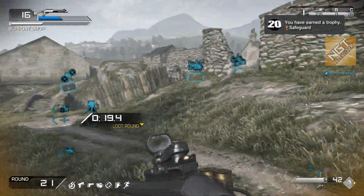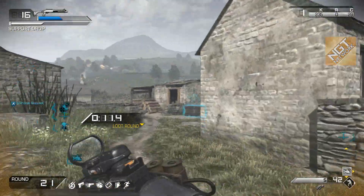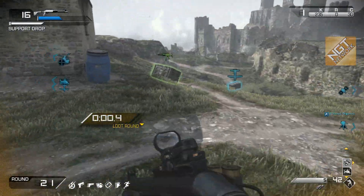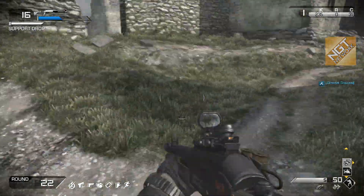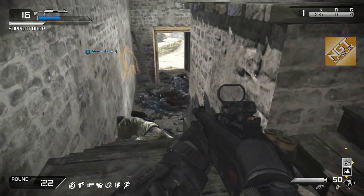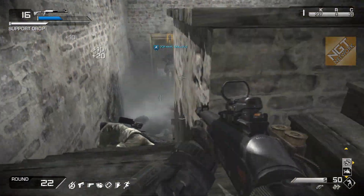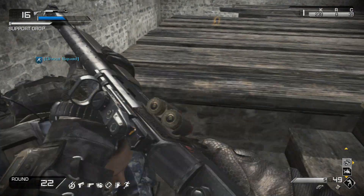There it is — the Safeguard trophy pops! Remember, you can re-roll drops by double-tapping square: it'll switch to another weapon or perk, and double-tapping again re-rolls to an ammo regen. I suggest using your IEDs and setting them down before picking up the ammo refill. We'll post more Safeguard gameplay once we get two to four players together. Hope you enjoyed and hope it helps — Safeguard: complete round 20 in Safeguard. Spider out.